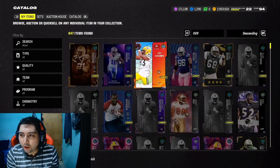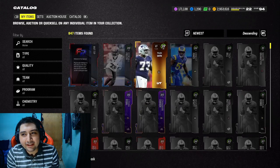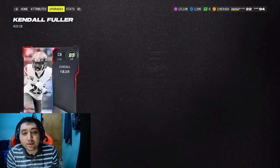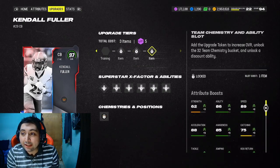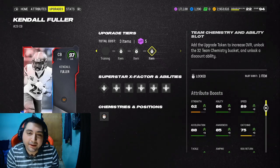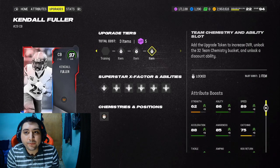Once you get all those tokens, all you need to do is add them to the card, and that is it. You'll get the card fully upgraded, fully chemmed out — this dude is an absolute monster. You won't get all 32 chems until you max them out, but it's pretty easy. I recommend you guys start grinding so you can get this card fully upgraded on your team.